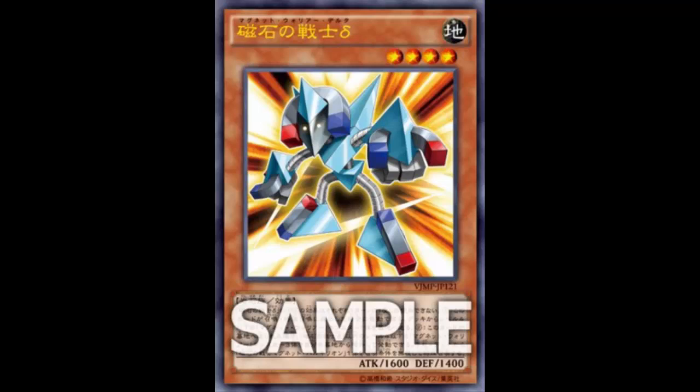Let's start by looking at Delta the Magnet Warrior — yes, another Magnet Warrior. We already have Alpha, Beta, and Gamma, and now we have Delta. Getting a bit off topic, but that reminds me of the robots from Sonic Adventure: Beta, Gamma, and I think the blue one was Delta, followed by Epsilon and Zeta.